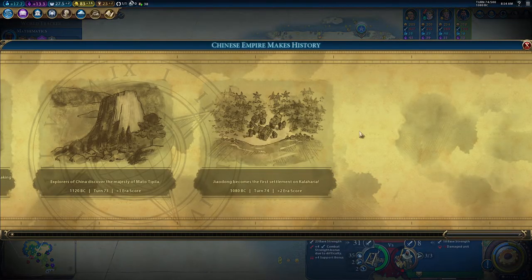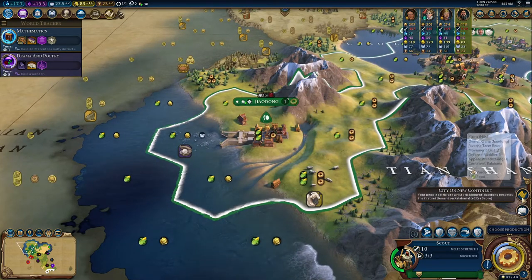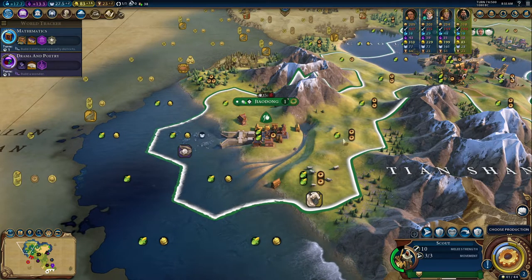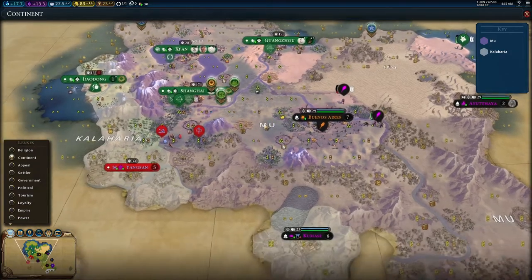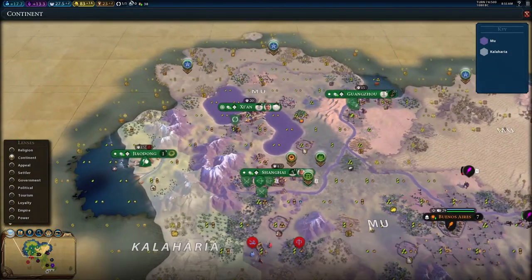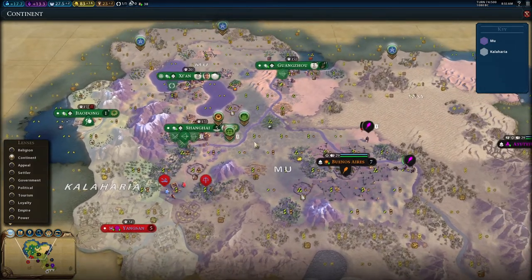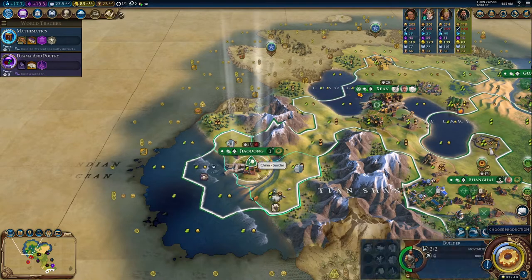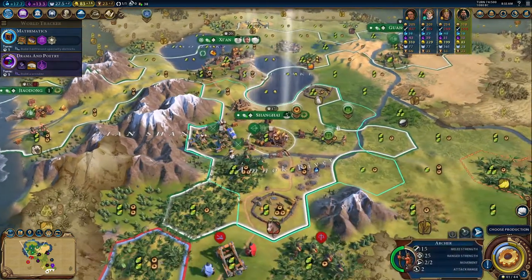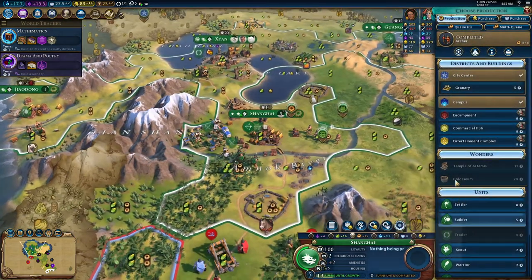We founded Jiaodong. Kalharia is a continent — we are on Mu, but Jiaodong is on another continent. That's a pity because if my capital were here, I could use the colonization card to boost all the rest. Let's use our builder to improve the ships here. The archery range in Shanghai is completed; from a military perspective we're not super strong, but we have enough troops to stop an invasion.